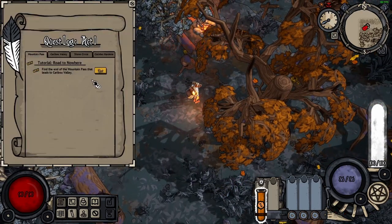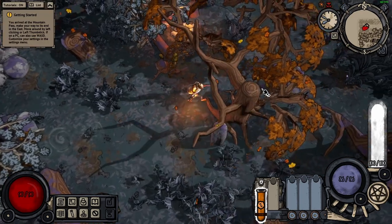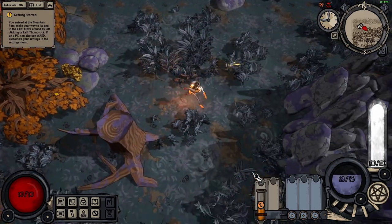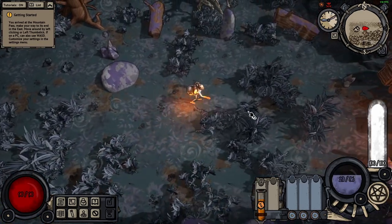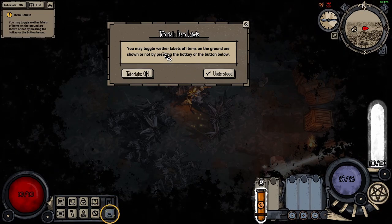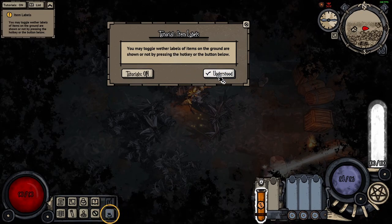Find the end of the mountain pass. Okay, I don't want to read the hints. Let's just play. What is this? Oh, that's just an ability, okay. Can we not run? We may toggle weather labels of items on the ground as shown, or not, by pressing the hotkey or the button below.